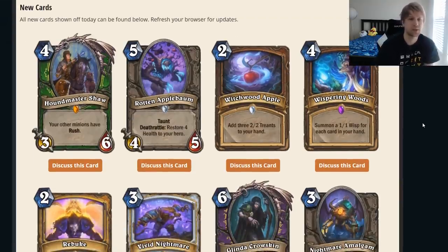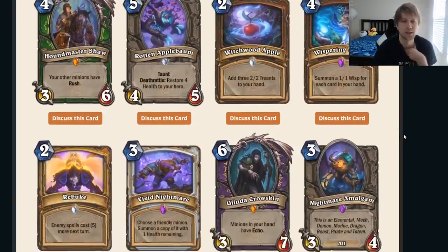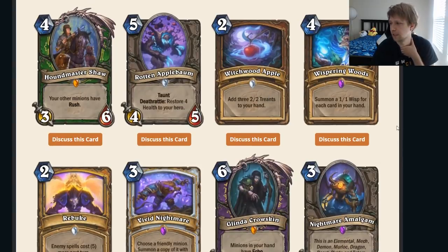Witchwood Apple — two mana, add three 2/2 Treants to your hand. The deck would want to play this is some kind of token-buff thing. But the turn you play this you lose tempo, and then you have one-mana 2/2s — kind of strong, but I don't think this is a good card. Without buff synergy it's basically five mana total for a 6/6. The ants are two-mana 2/2s? Unplayable. Don't play that. Why did they even show this — it's horrible.